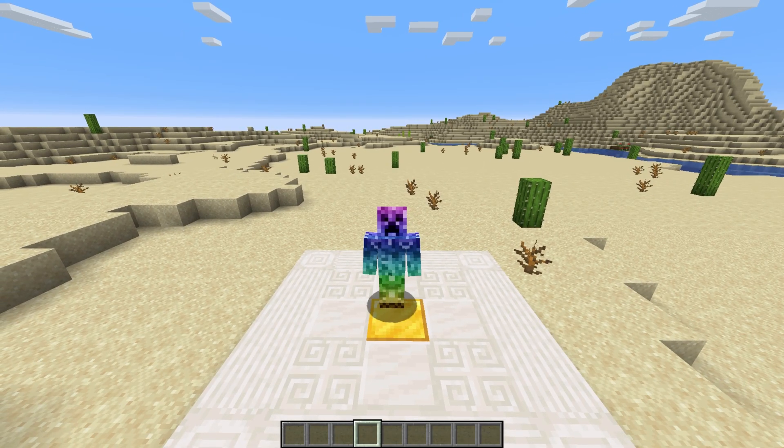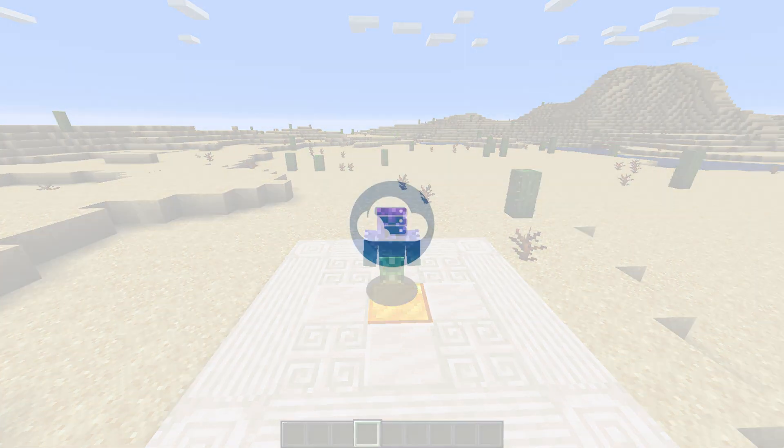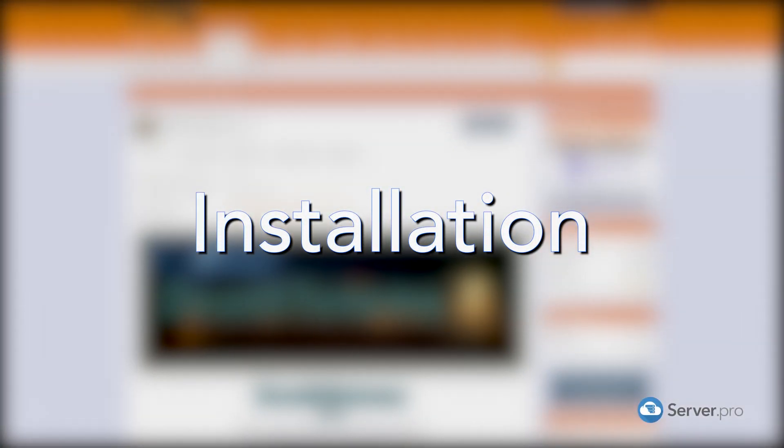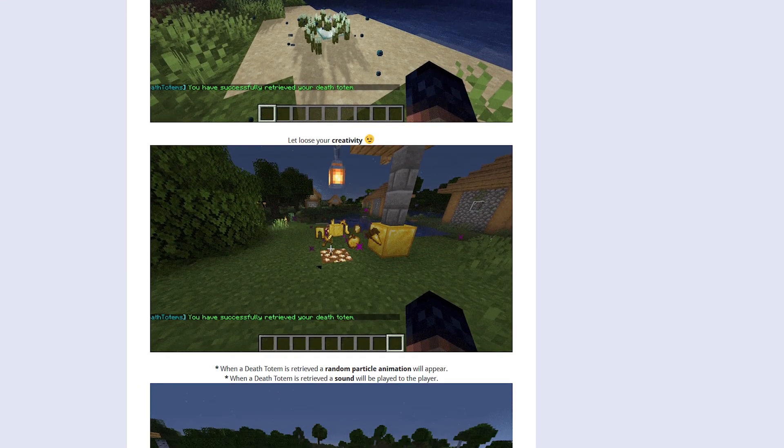What's up? Technobo here for Server Pro, and welcome to this tutorial for installing and using Death Totems. Death Totems is a simple plugin that keeps your inventory in a retrievable grave when you respawn.